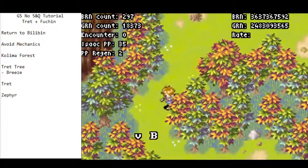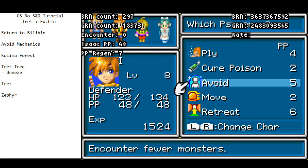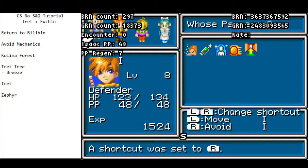Now that we've made it into this area, we can set all djinn or whatever we want to do, and cast Avoid with Isaac. We're going to use Avoid a few times. If you want, you can hotkey this over Retreat — kind of personal preference on that one.